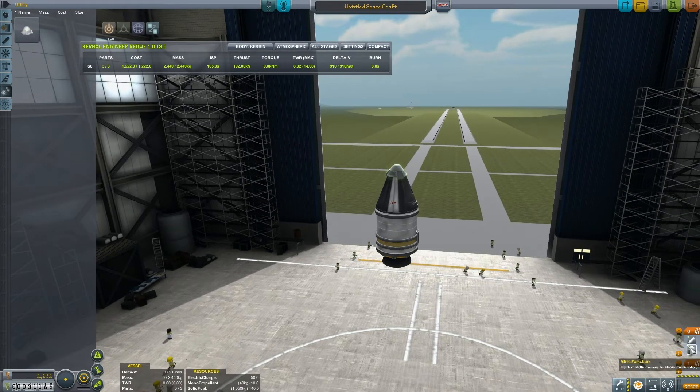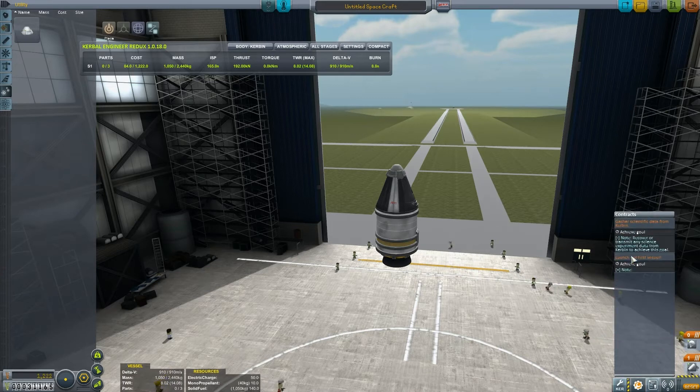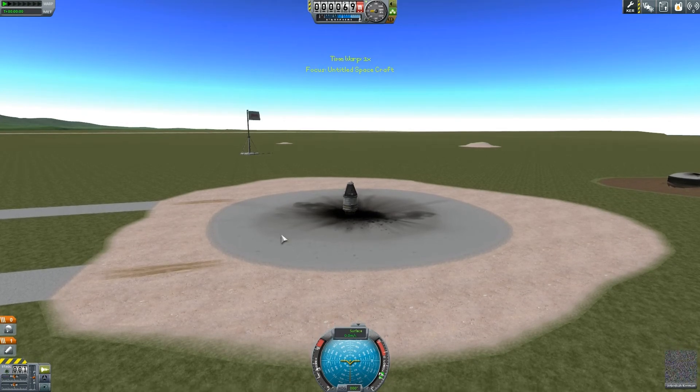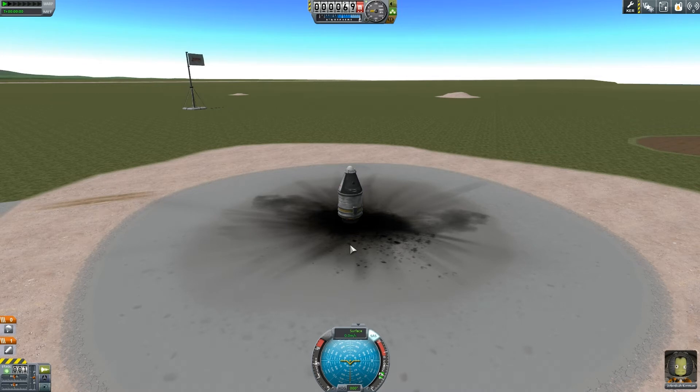So this is pretty much our first rocket, and this should enable us to achieve both of these contracts — launch our first vessel and gather scientific data from Kerbin. We won't even give this one a name, it doesn't need a name. So what kind of presents did you guys get for Christmas? I got the usual socks, deodorants and shower gels, a little bit of money, but nothing spectacular.